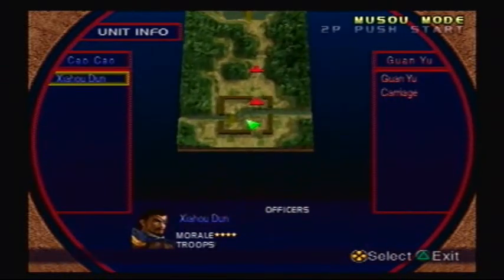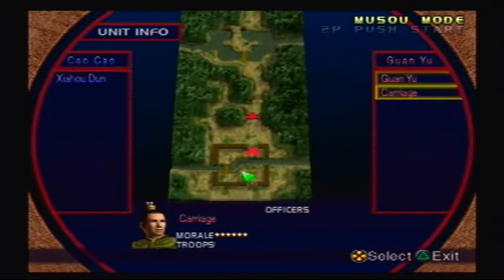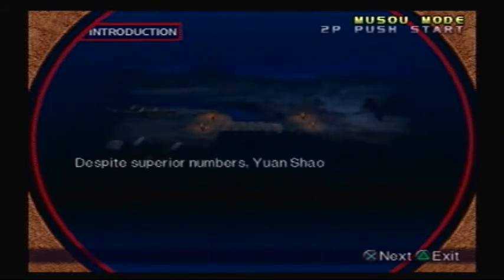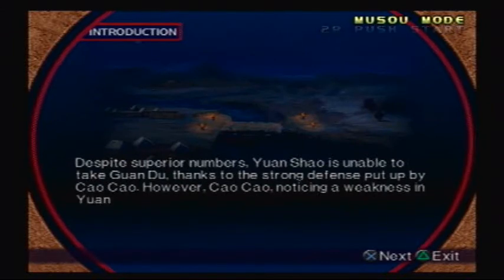Let's go after the units. We only got one, which is me, Xahodude. And the enemy is Guanyu, and the carriage is right over there. Let's read the intro. Despite superior numbers, Guangxiao is unable to take Guanyu, thanks to the strong defense put up by Cao Cao. However, Cao Cao, noticing a weakness in Wan's defenses, orders his troops to attack.